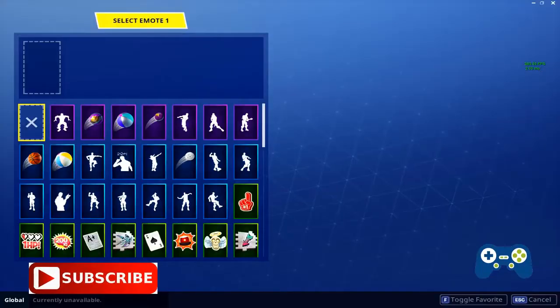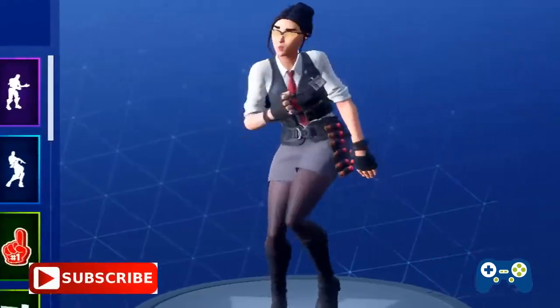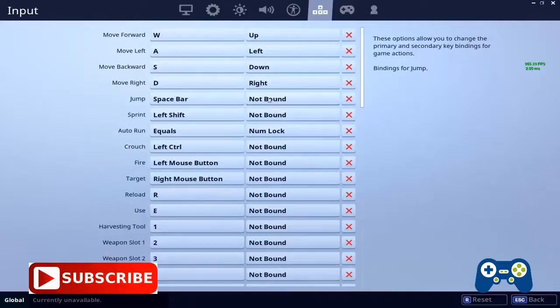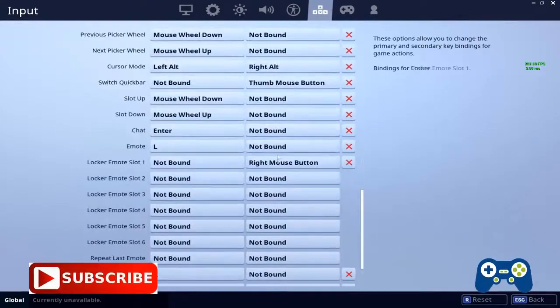You're also going to need an emote, so let's pick this one. You're going to want to bind your jump or crouch key to the same button as your locker emote slot 1 key. And don't set it to right-click, by the way, because you won't be able to ADS.